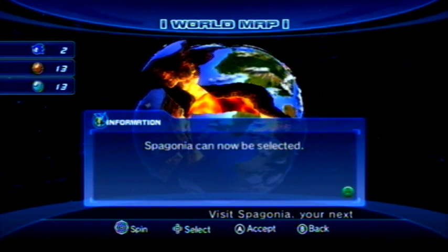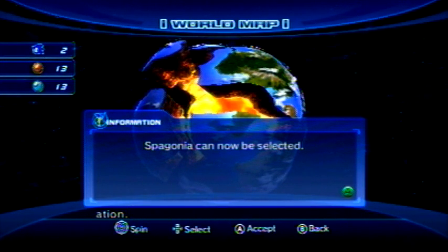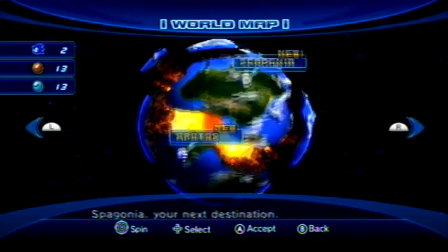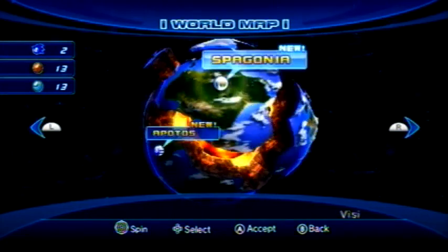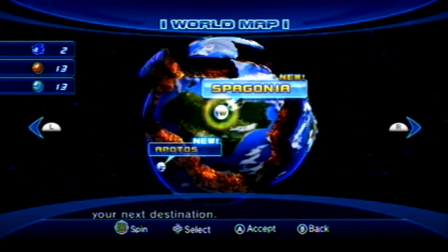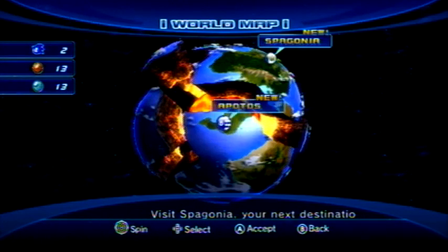And that's how Tails gets randomly tossed into the game. So now we can go to Spagonia. This also introduces the world map concept — now we can visit any continent we want. We can select if we want to go to the village hub menu, select a stage, or go straight to the Gaia Gate. I'm going to go back and see if there are any stages we can do in Apotos before we start the next continent.